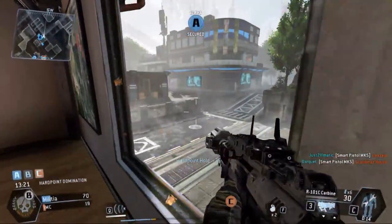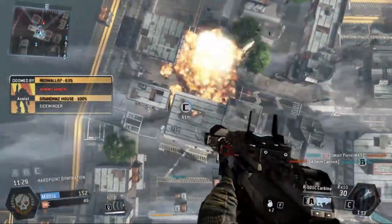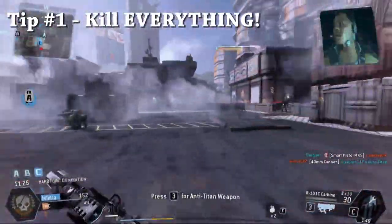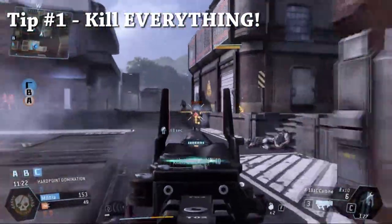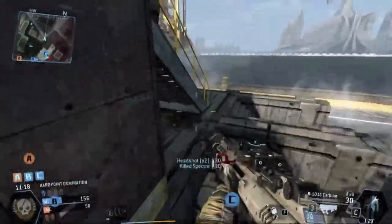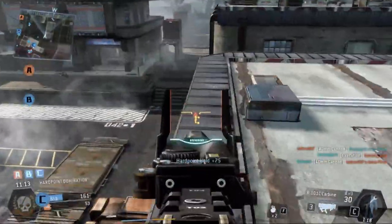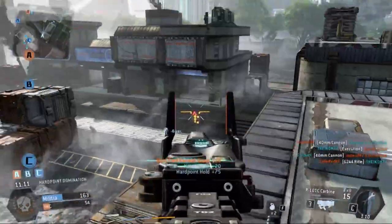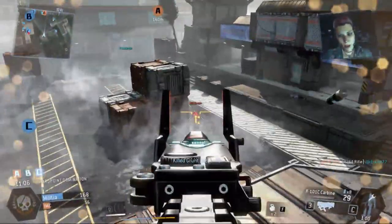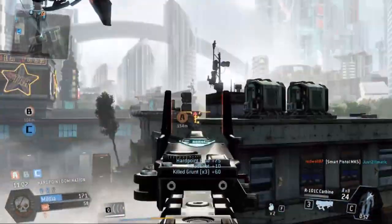Tip number one doesn't need too much explanation, but I see a lot of people just passing up free XP. So the first tip: kill everything in sight. Sometimes you see players skipping out on killing the grunts or the sentinels — you want to kill those if at all possible. Obviously you're going to want to focus Titans and pilots over grunts most of the time, but basically the grunts and sentinels are free XP to get you to where you want to go, get those goodies unlocked faster. They also help you get your Titan out much faster, so just kill them if you see them.